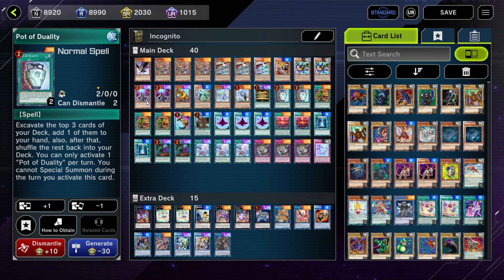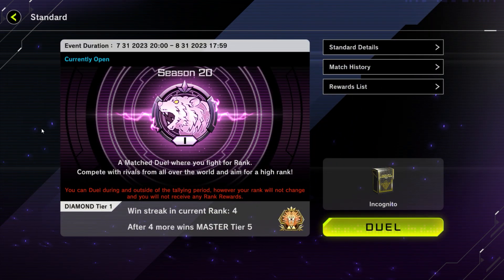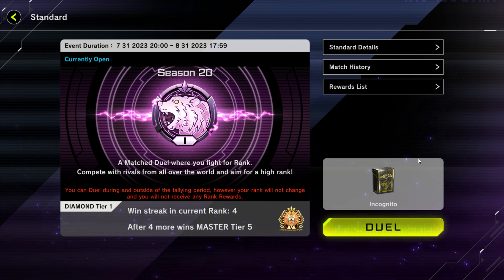We have yet to see if all of the spells and traps are coming for Kashtira. If things like Birth and Wraith Thoth, the field spell, come — they limited all the other field spells, so I can't imagine they don't limit Wraith Thoth as well. Otherwise you'd have 3 rotas in the deck for Fenrir, which would be devastating. But let's go ahead and take a look at some of these Diamond matches that got us into Rank 1.